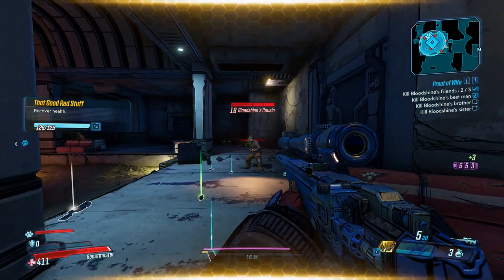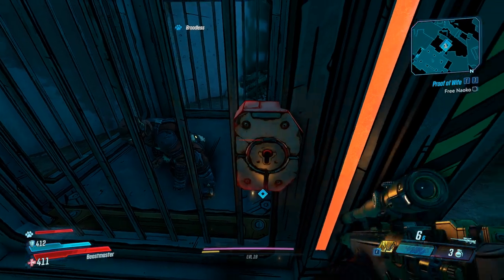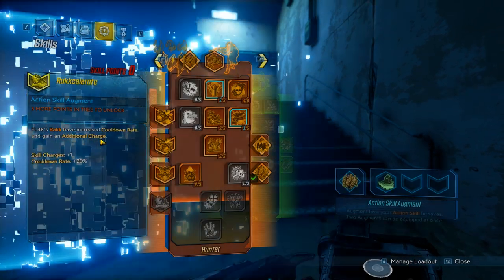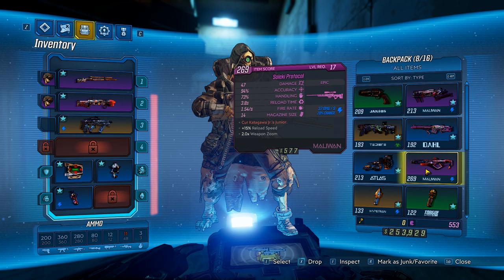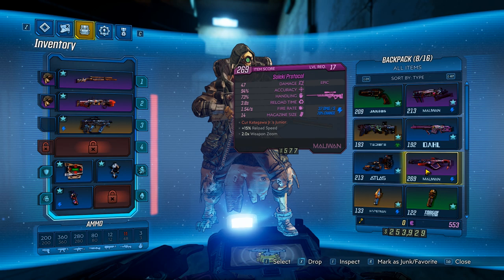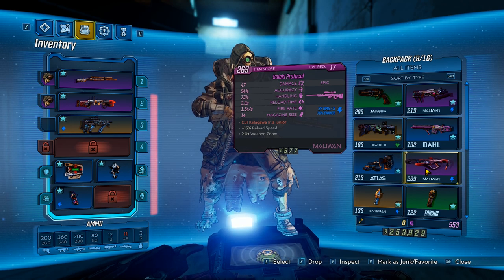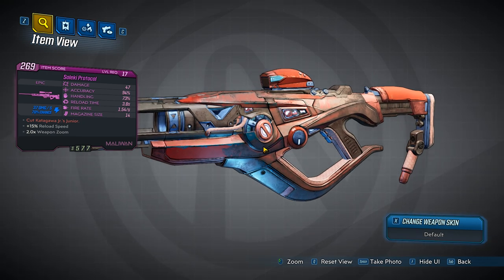We're killing the family reunion — wasn't part of the plan. There she is. We got a rare Purple Sniper. So, Lucky's Protocol — Cut Katagawa Junior's Junior. Katagawa is the president for Maliwan, in case you're wondering. 15% reload speed and two times weapon zoom. That's a cool looking gun. I like it — look at the barrel, so wide. It looks like a COV, with the red and the kind of rusting going on with it.